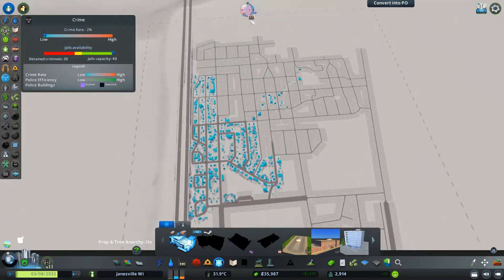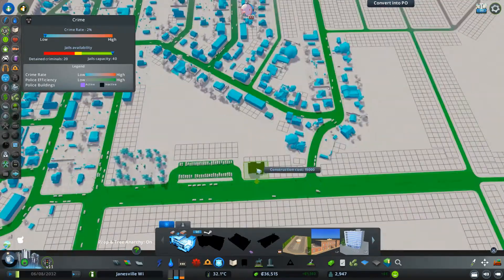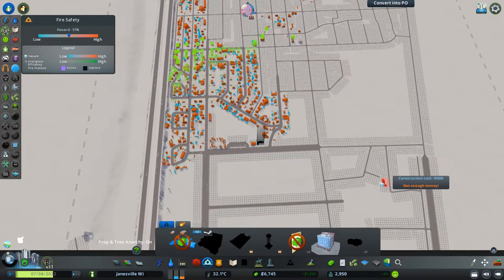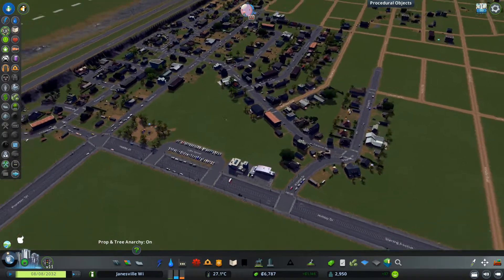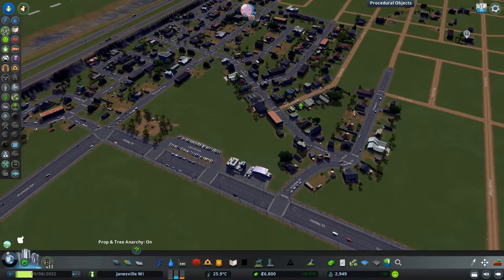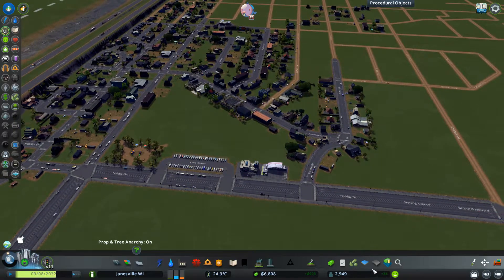That's taking our money basically. That's taking all of our money. There. I know it's a big upkeep. But it's gonna help the houses upgrade. Look at that — we already got an upgrade right there. Two upgrades. Three upgrades. Four upgrades. Five upgrades. So that'll bring more residents in too.